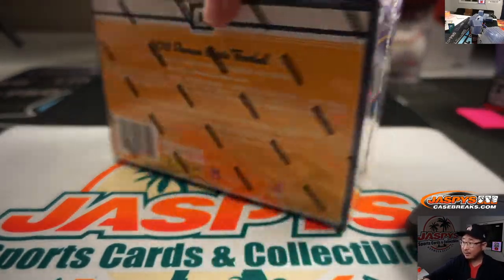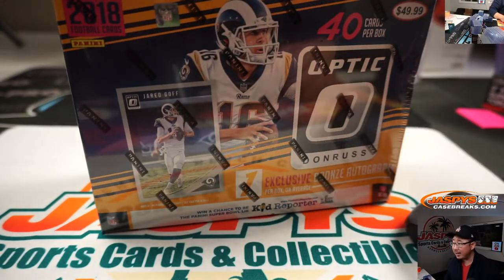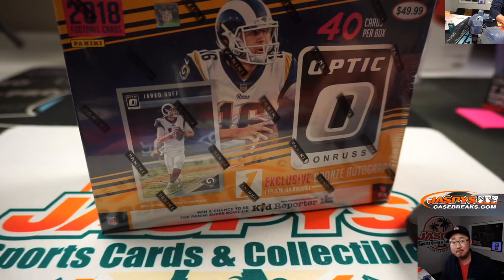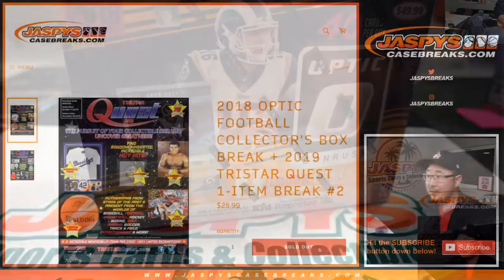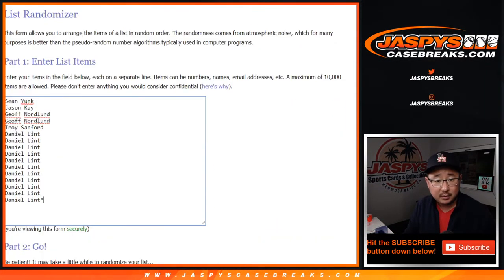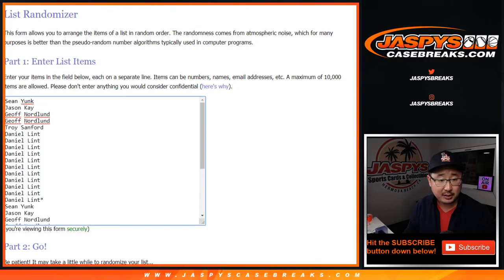At the end of the break, we'll randomize the original 16 names that got involved in this break. The name on top will get one of these TriStar Quest items — it's kind of dark on the screen but you can see those items right over here. Good luck to these folks. Let's do the break first. One spot gets you two teams in this one-box break, and we'll do a different dice roll for the TriStar stuff like it's break credit.